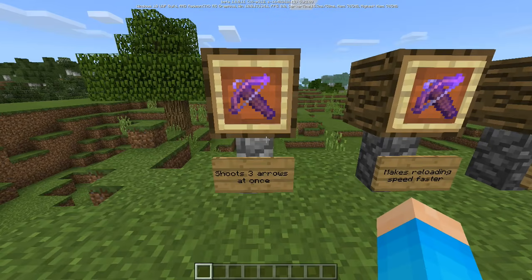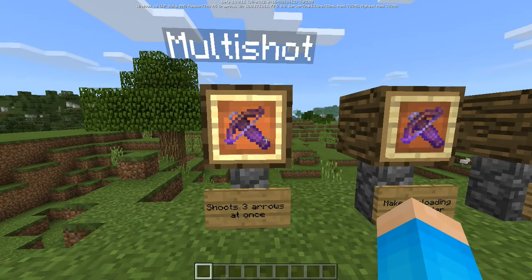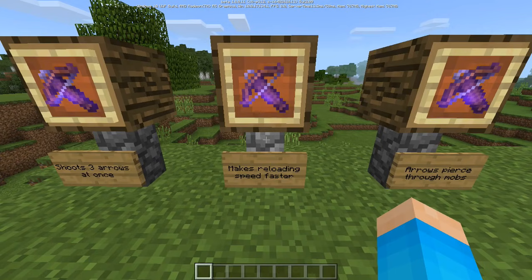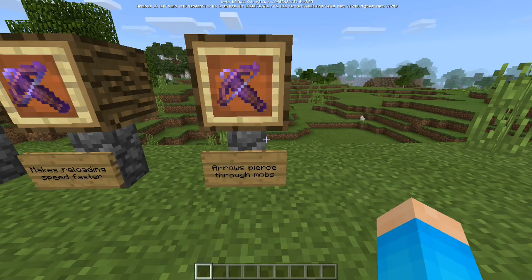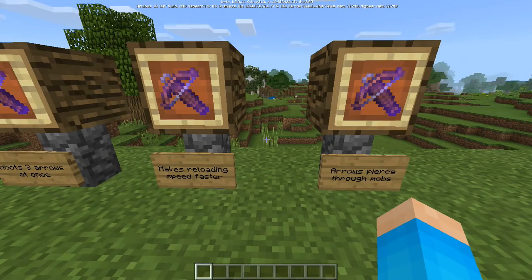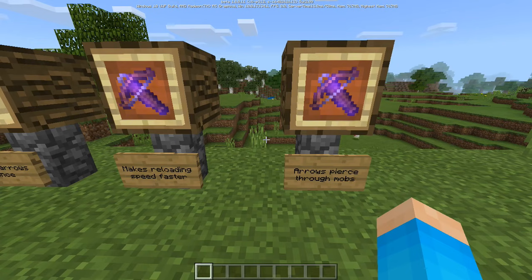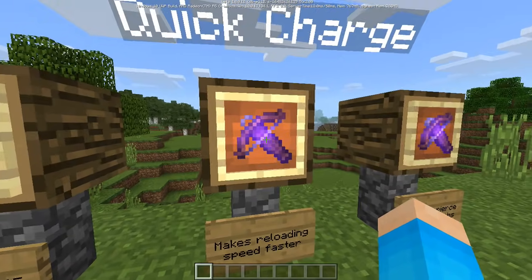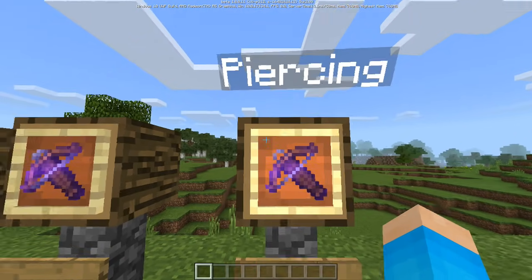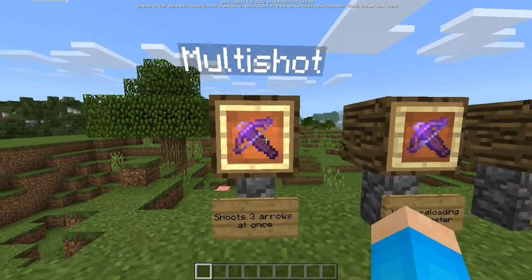Next we have the three new enchantments for the crossbow — these can only be used on the crossbow. The first is Multi-Shot, which shoots three arrows at once from one shot. Next is Quick Charge, which makes reloading way faster. Then there's Piercing, which makes the arrow pierce through mobs. One important thing: you cannot combine Multi-Shot and Piercing together as they contradict each other, but you can combine Quick Charge with either one.